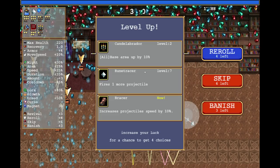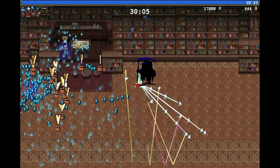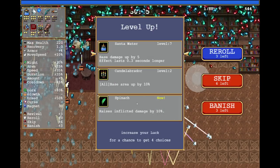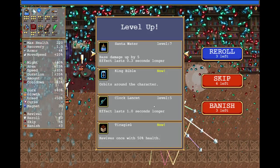Canned Labrador. Brazier. Knife, amazing. Here's nothing offered for me, so I will just reroll. And there we go — Clock Lancet. Spinach. Clock Lancet level 5, and make sure the next time it shows up, you banish it.